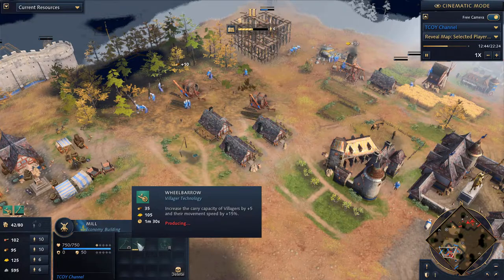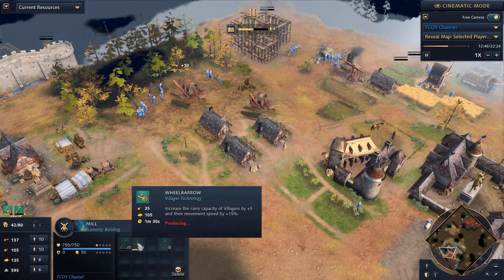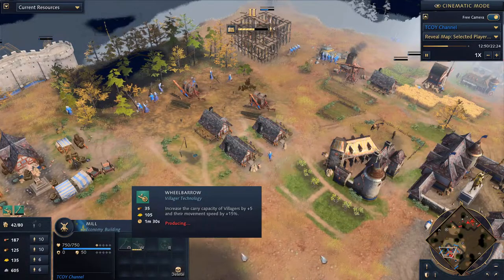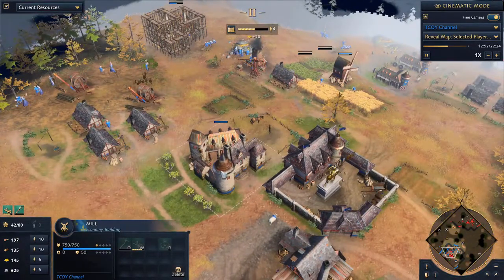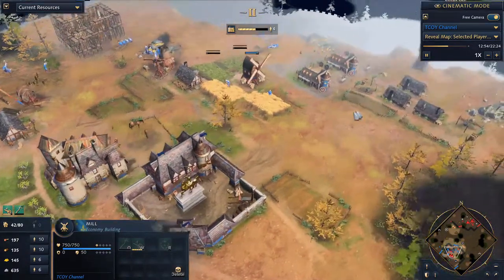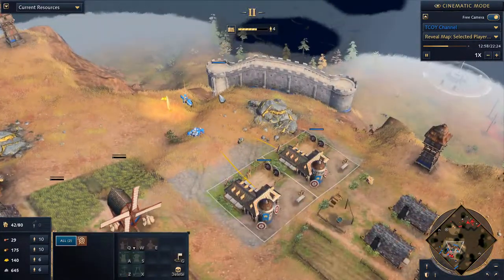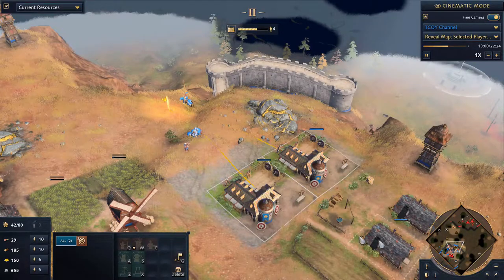In a slow game like this, definitely get those upgrades because the percentage difference is about 10 to 12%, from some research videos I've seen. What I'm doing right now is going for the double archery range — archers counter the spearmen on his side — that's a good call on my side.